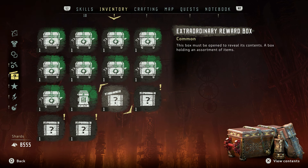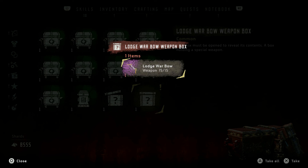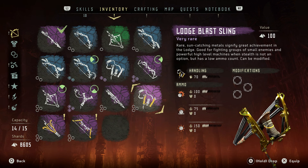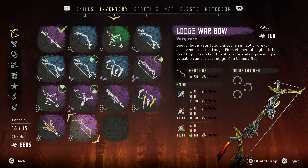I actually ran out of inventory space when I was doing this, so expand your inventory space a little bit before you do this one. Anyway, we got the three weapons: the lodge rope caster, the lodge blast sling, and the lodge war bow. The blast sling is really good — it has quite good stats and three modification slots. The rope caster has good base stats and three modification slots, and the lodge war bow has three mod slots and also has shock ammo, freeze ammo, and corruption ammo.